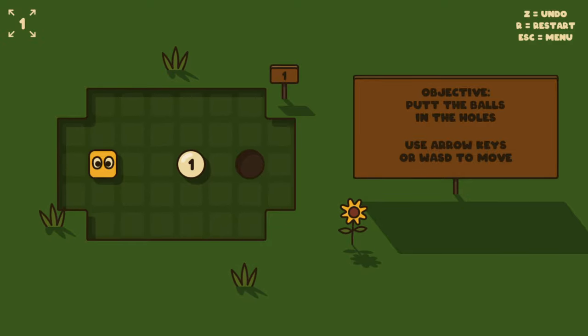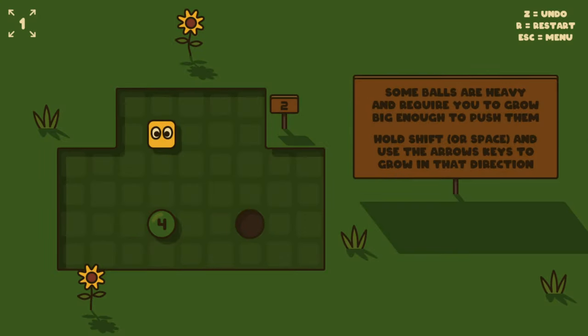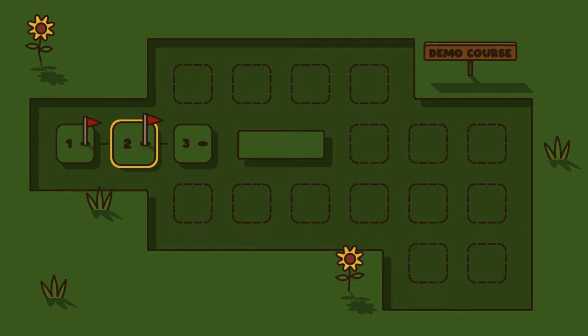Level number one: objective, put the ball in the holes. Use arrow keys or WASD to move. Number two: symbols are heavy and require you to push them. You need to grow big enough to push them — hold shift or space and use the arrow keys to grow in that direction. Now we're six big, so we can push a four-weight ball.